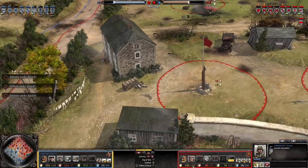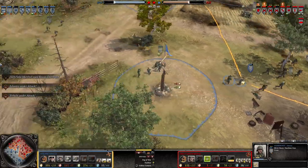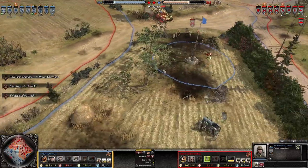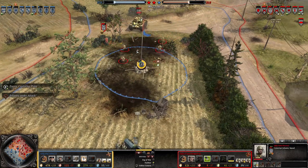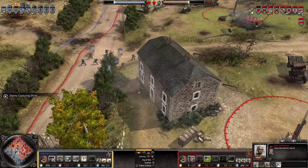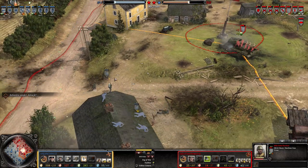Why are they retreating? I tried a third flank from here but the MG42 covered the flank. So it comes down to good MG42 usage again. While we are battling on the left side, I'm trying to keep the right.